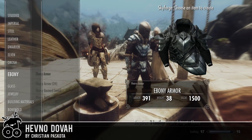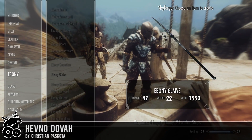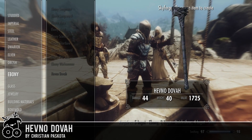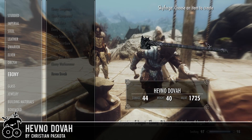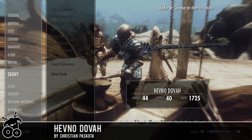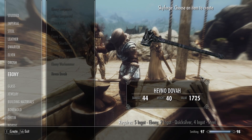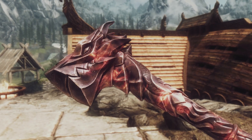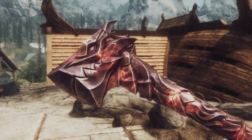Hello everybody and welcome to the Skyrim Mods series with Havno Dovar by Christian Pascota. Havno Dovar is Dragon language and means Brutal Dragon. This is a new Warhammer which you can craft at every forge. It is available under the Ebony section.